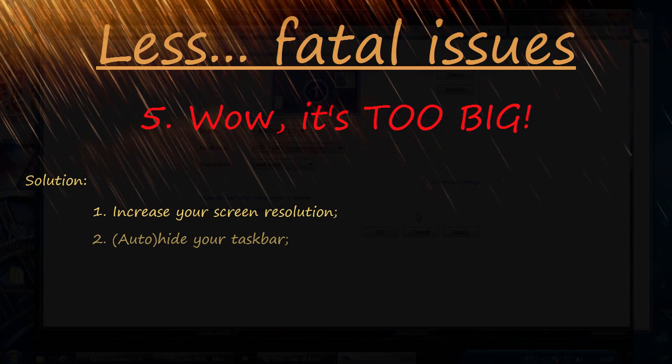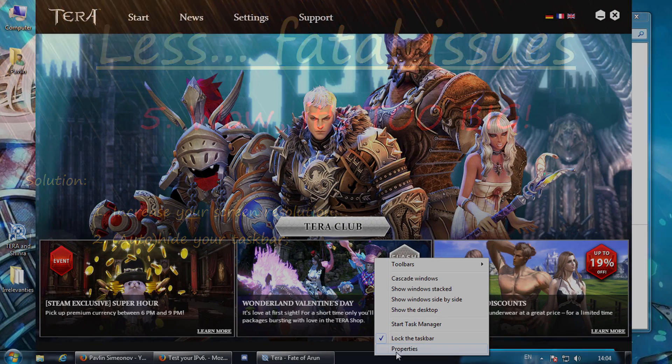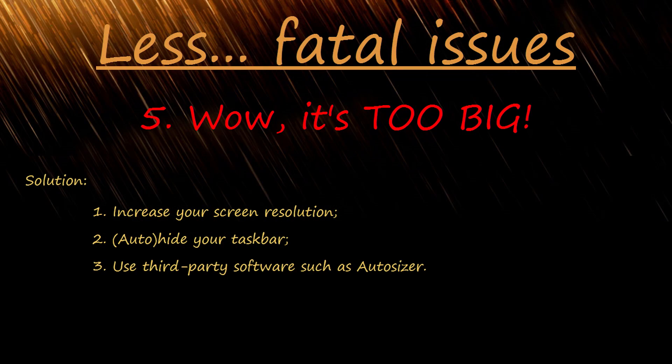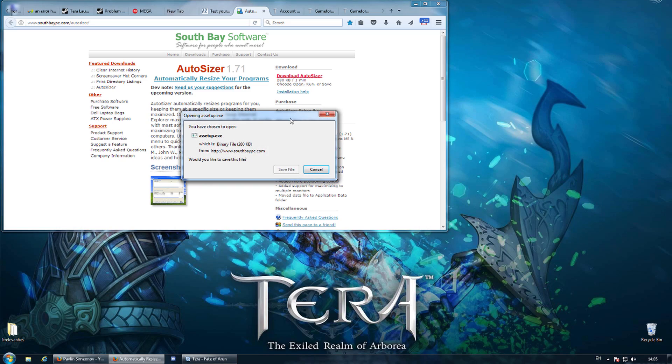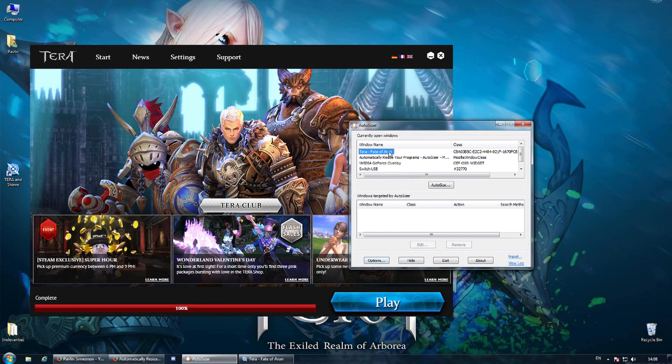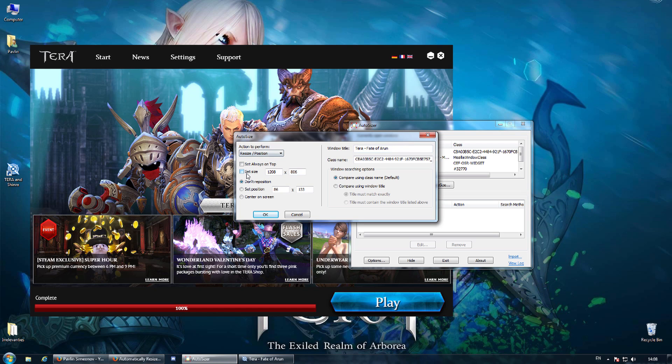If that's not applicable, then hide your taskbar or set it to Auto Hide. And if this isn't enough, you can use the following piece of software to resize your launcher — it's called Auto Sizer. Download it from here, then install it and launch it. Start the Terra launcher and do this. It won't shrink it, but the result will be what you actually need.